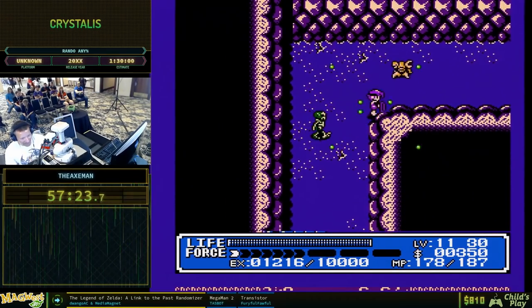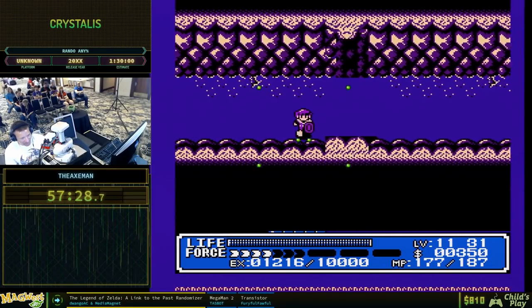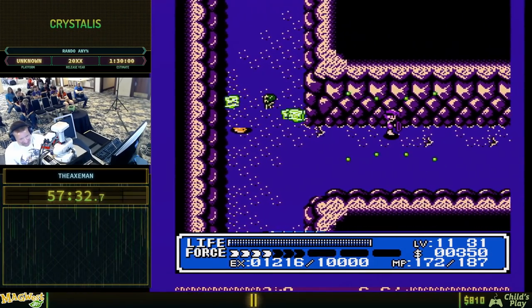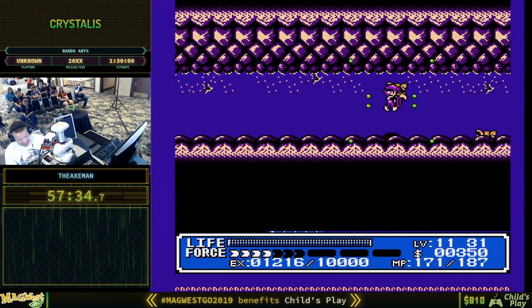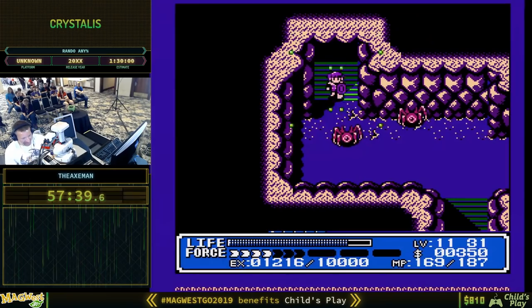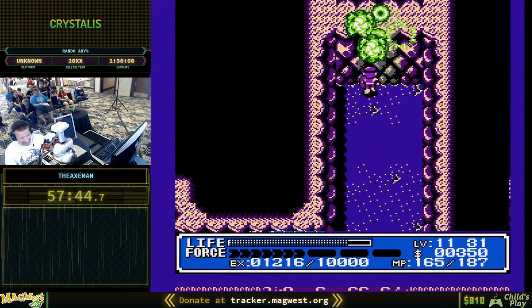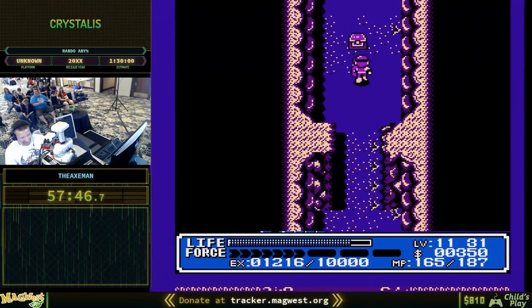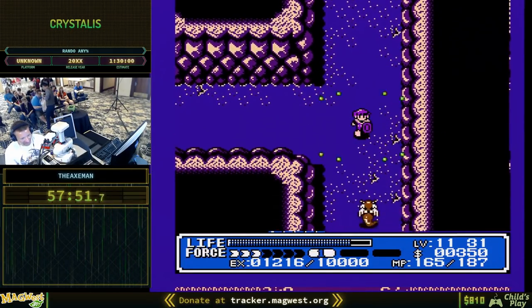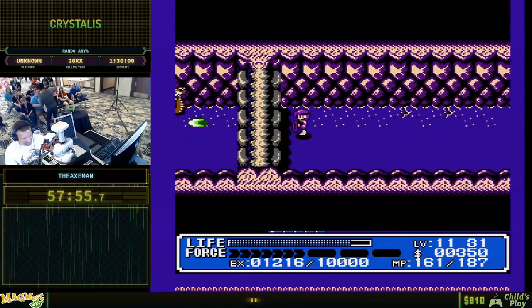We've got three bows to get and still some of Goa Fortress to go. Refresh — that's the first spell you get in the normal game and it lets you restore your HP, which is pretty useful. And if you haven't noticed yet, there's a palette swap going on here — the palette is completely randomized. Every area is different. We're going to ignore consumables for now because we don't need anything.